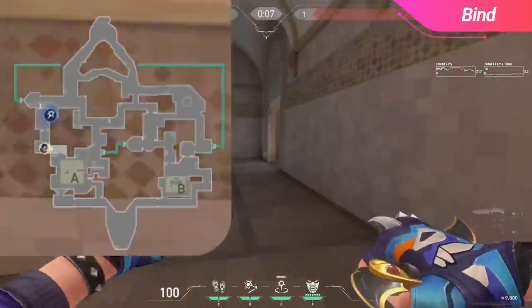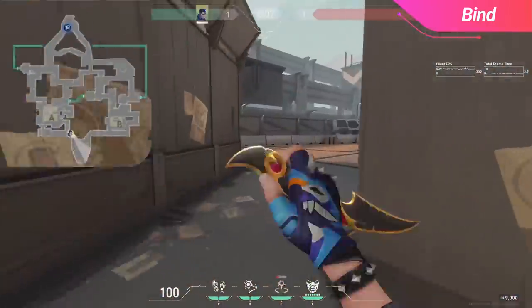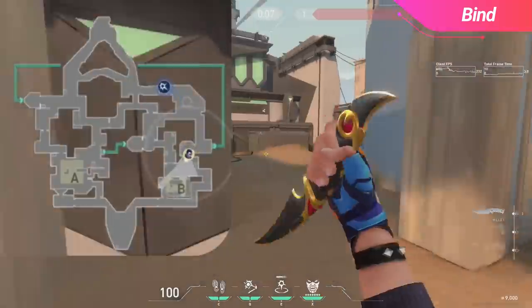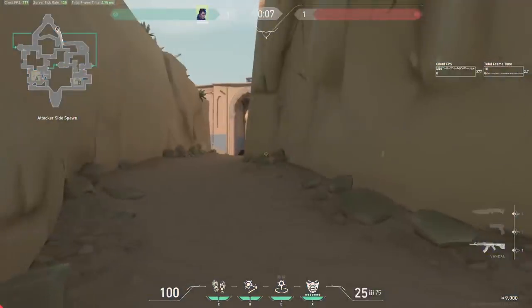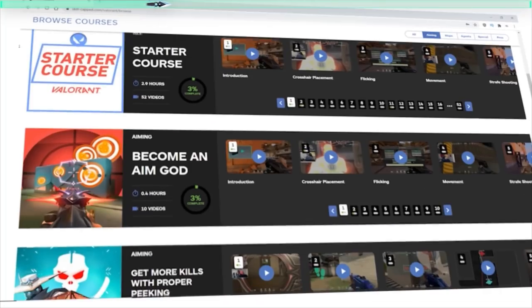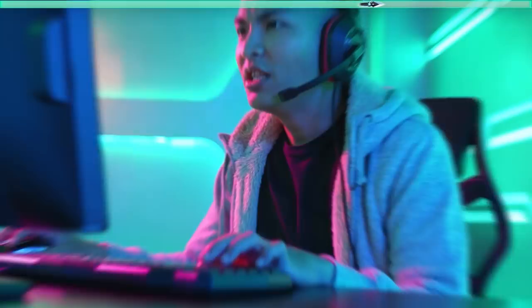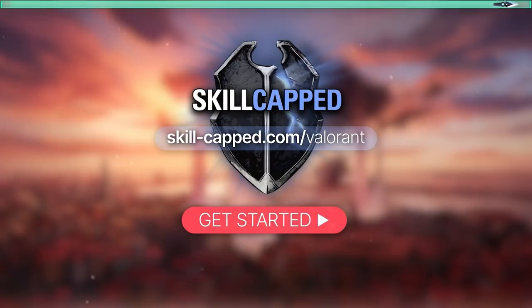If you're looking for some fun gimmicky plays on Bind, here are two lineups that will find you in the attacker spawn. I don't recommend using them often because they are definitely gimmicks, but they're pretty fun when you can actually get them to work. Valorant is a video game after all, and you are intended to have fun. And that's all we've got for Bind — if you guys are serious about improving in Valorant, be sure to head on over to skillcapped.com to unlock our hyper improvement system. We've got up to date lineups for all agents, courses, smurf commentaries, and so much more.